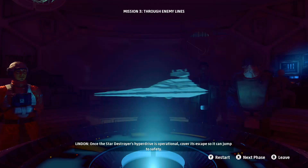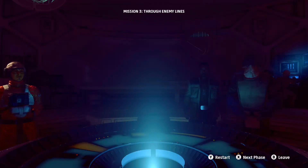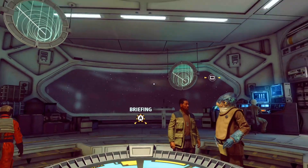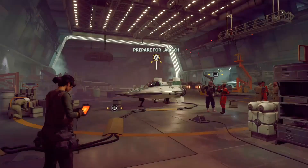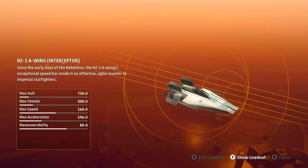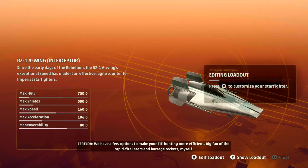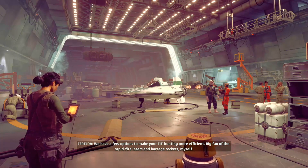Once the Star Destroyer's hyperdrive is operational, cover its escape so it can jump to safety. I'll send you rendezvous coordinates when the time is right. A-wings — go as fast as you can fly them. Their hulls and shields are too light to take on capital ships, but Imperial starfighters won't stand a chance with you in this cockpit. We have a few options for TIE hunting — big fan of the rapid-fire lasers.